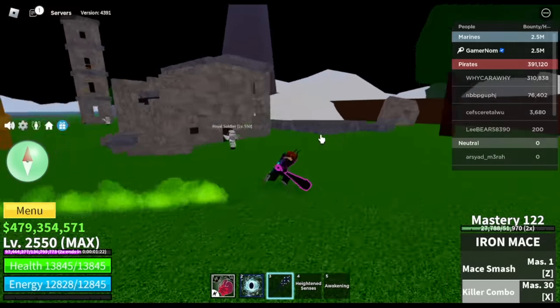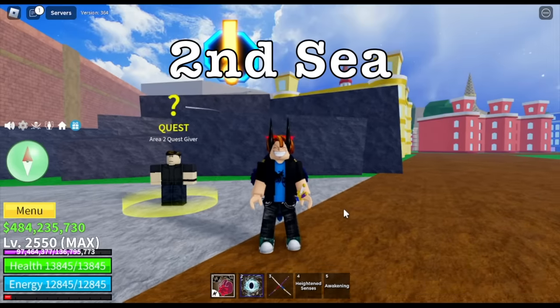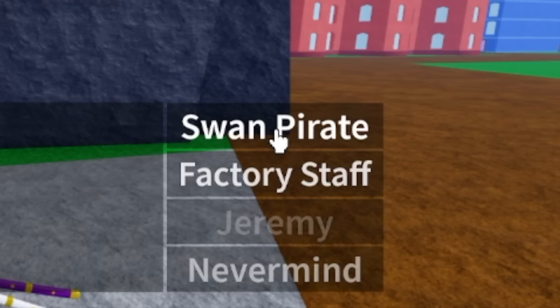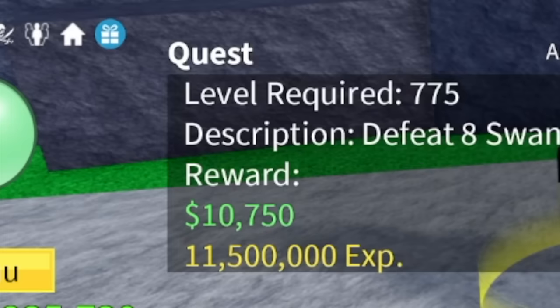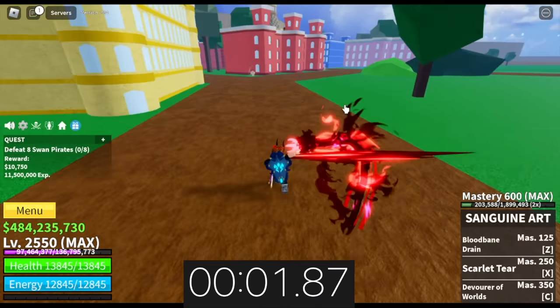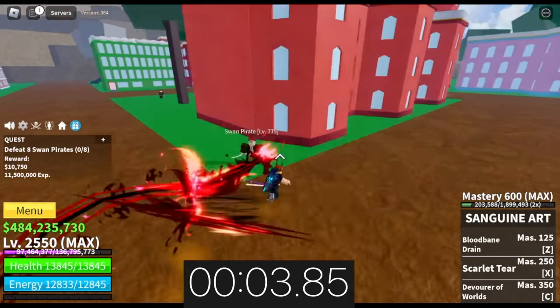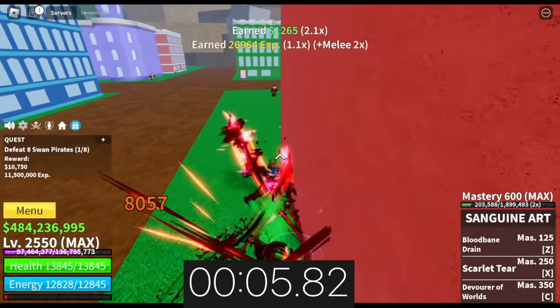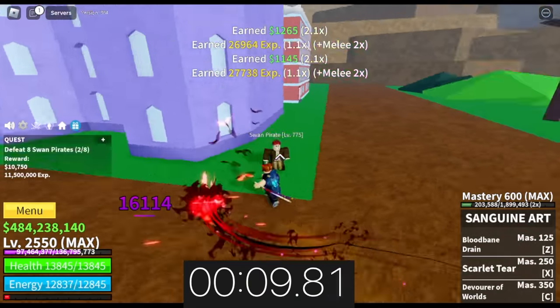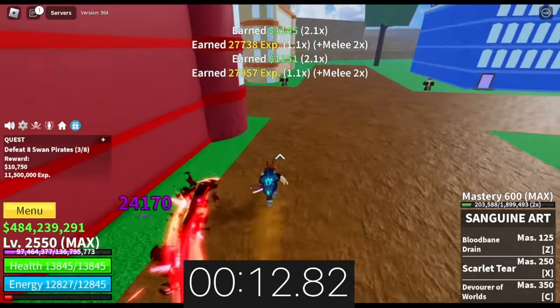Next up — second sea. The best way in the second sea, I think, is to defeat Swan Pirates. They're easy to defeat and they're near the quest giver. As you can see, they spawn really fast. Every mob that you kill will give you 1,000-plus Bellies, or just 600-plus if you don't have 2x.